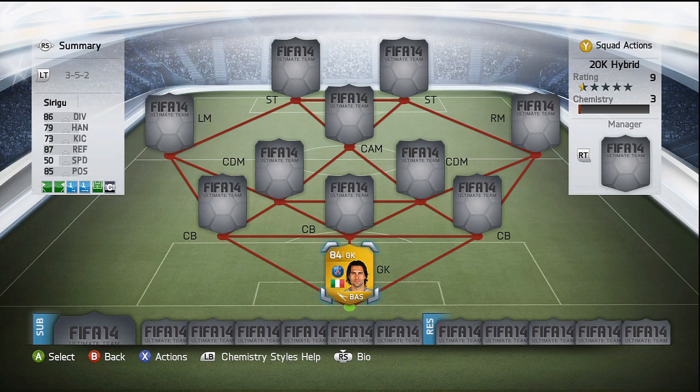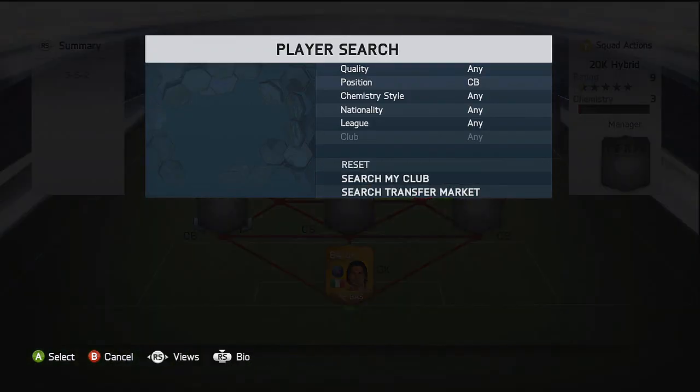Firstly in goal we have got Sirigu. He is a very good goalkeeper, very underrated in my opinion at 84 rated, because he does have a lot of stats that are higher than 84, such as 86 diving, 87 reflexes and 85 positioning.